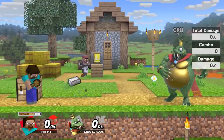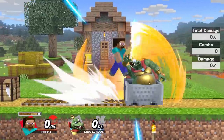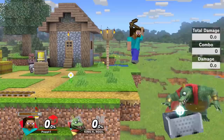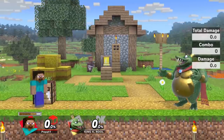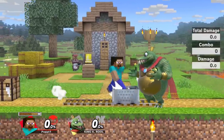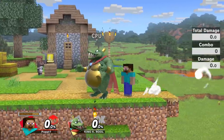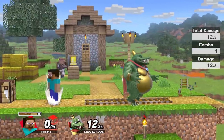Neutral B obviously does mining, crafting, and placing blocks. Side B is the minecart — if you're riding in it, it'll hit opponents and you can combo off it. If you get off early, it's a command grab. At high percent if you land the side B you want to swing your back air to get the kill when they pop out. At low percent you can just combo off it. Once they pop out you can follow up with an up air or a back air. The side B is also great for recovering — you can even go under the entire stage.